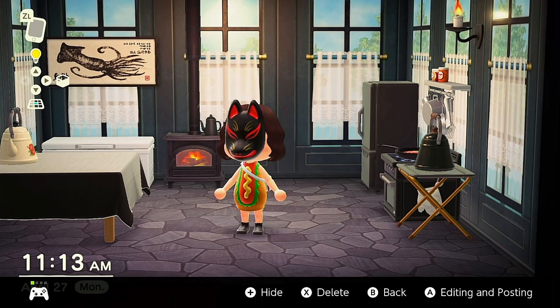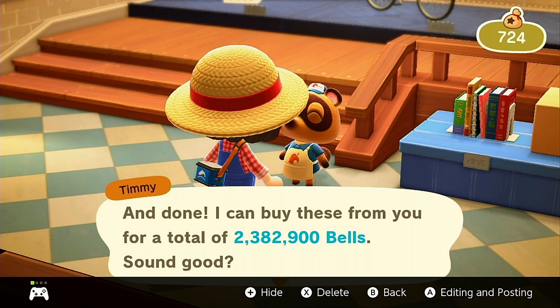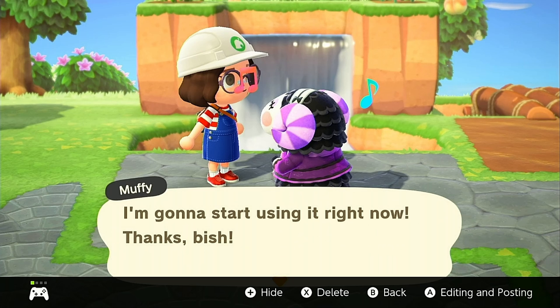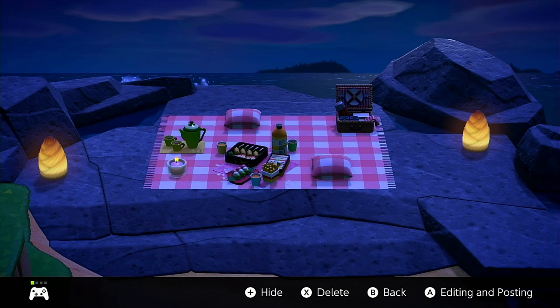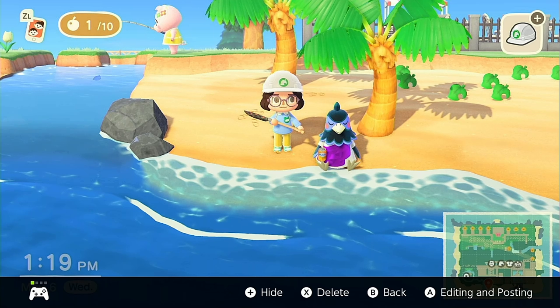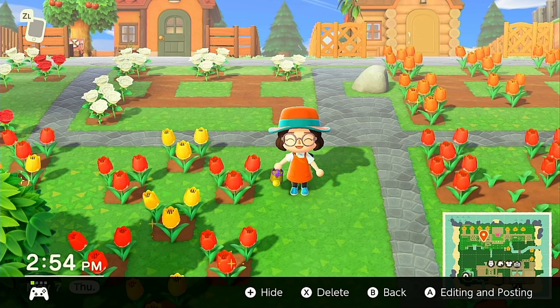The first time I got a good price for turnips and I sold those bad boys — made two mil, easy peasy. When I was very naughty and gave Muffy this catchphrase. A little picnic area that I was very, very proud of. How cute. Gimme juice. This is when I gave Ken that toga-looking thing and I called him chicken Jesus. This was when I was very heavily into flower breeding, and I had all these little sections. Very, very cute.